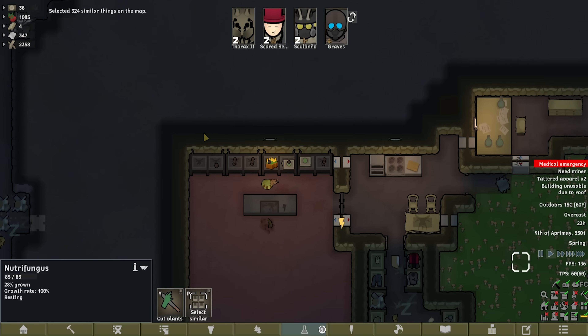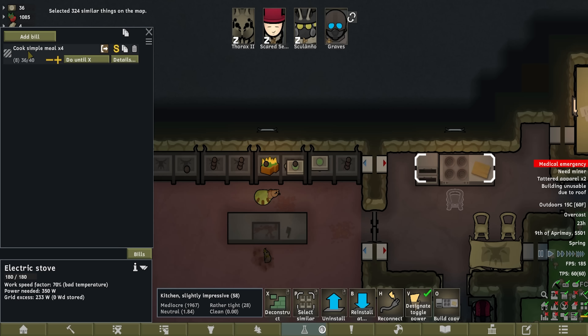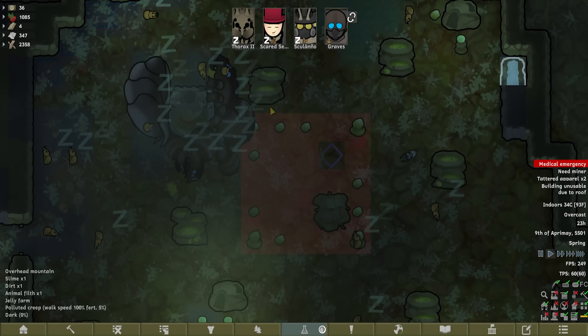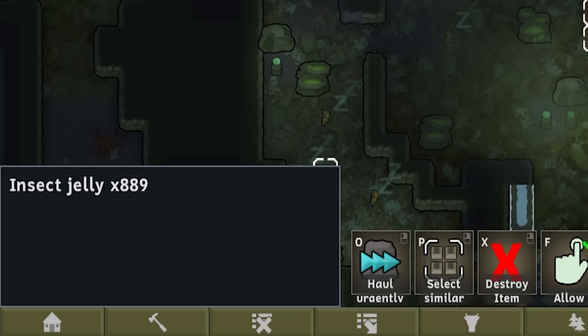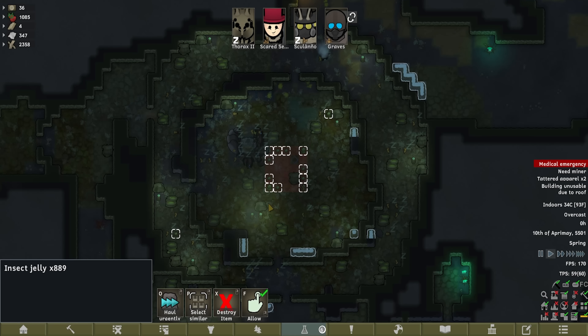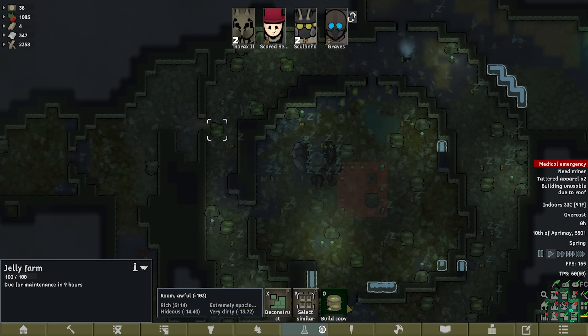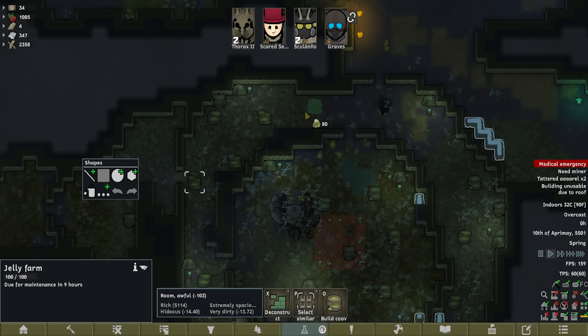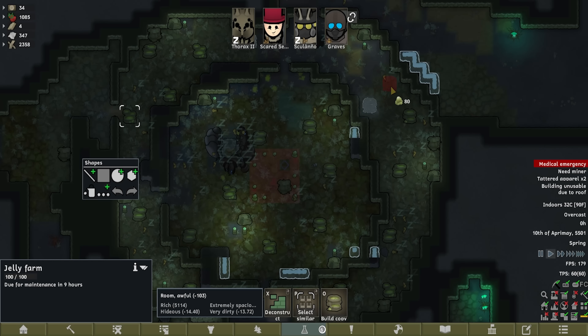28% grown — we should be okay. We're a little light on meals right now, I've just had him cook 40 up so it should be okay. We've got a tremendous amount of jelly. I could add that back on their diet at this point. Put down some more jelly farms? Don't mind if I do — I do love a good jelly farm.